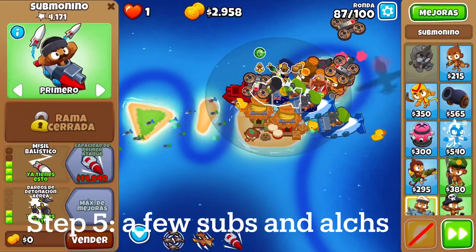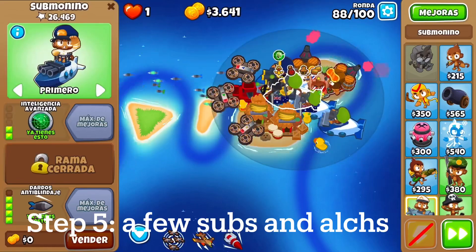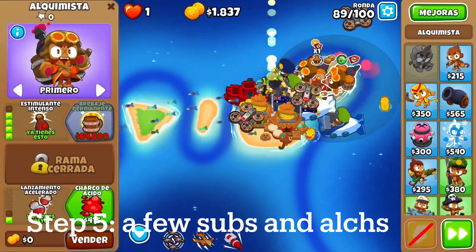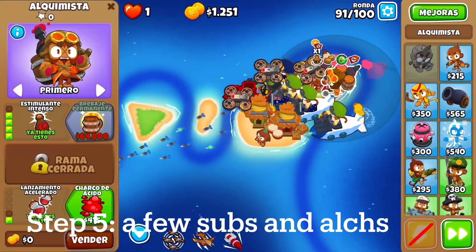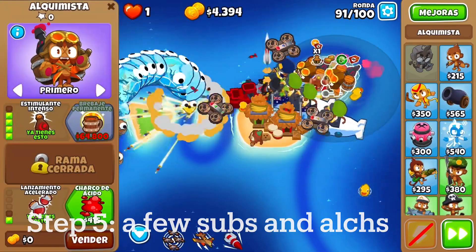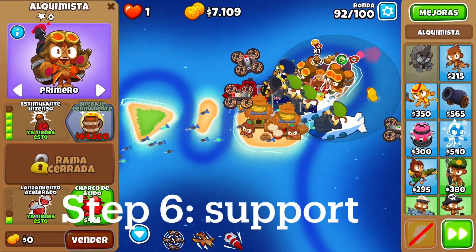For the cross path on the ballistic missiles, you get 032 unless it's a super long map where you have really bad coverage. The 032 is just better — it does a lot more damage even though you can't be shooting the missile everywhere.